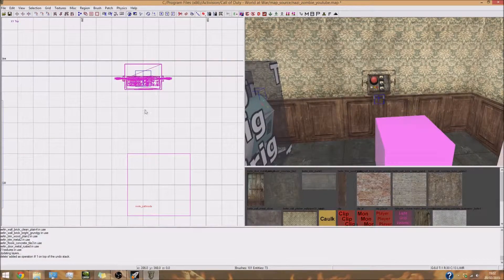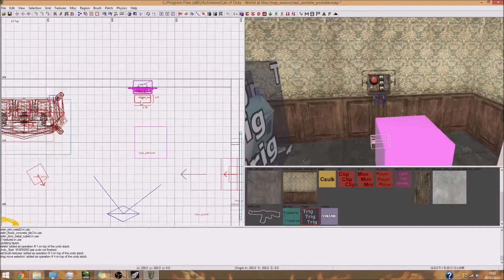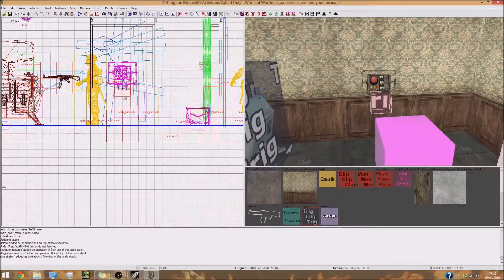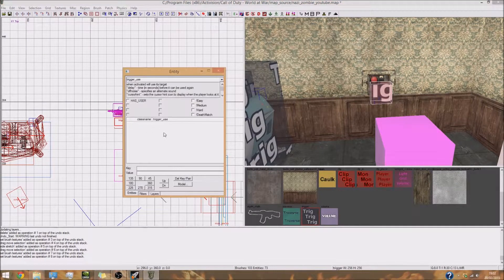First of all, what we're going to do is go to 2D grid view in Radiant, right click, go down to trigger, and then click on 'use'. You need to put this where you want your player to be when you activate the trigger. I'm going to put it near where the control panel is, because the control panel is being used as an indicator. Press N to show your trigger selected.